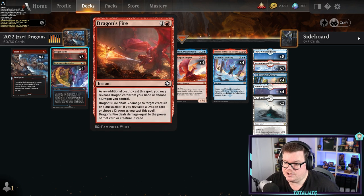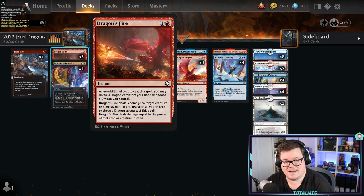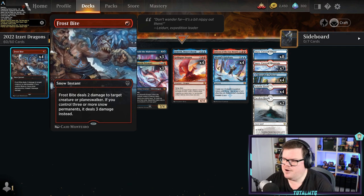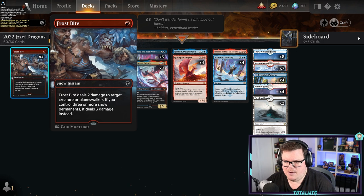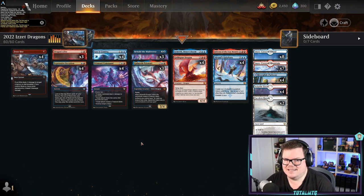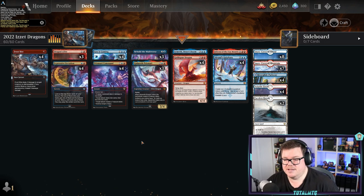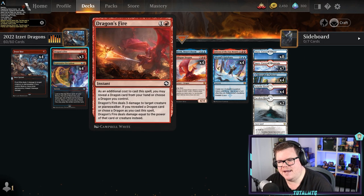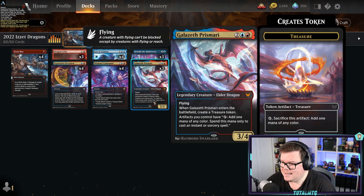For removal, Dragon's Fire is good — it does more damage when we've got a big dragon in hand. I like it for this specific type of deck. We've also got Frostbite because we're running snow-covered islands and snow-covered mountains. One tech against these decks is Reidane, because tapping everything down can be a nightmare, so Reidane is definitely a card you want to counter or kill as quickly as possible.